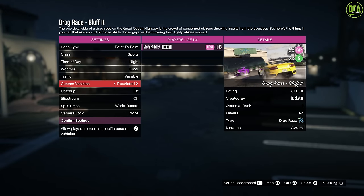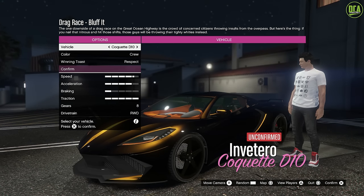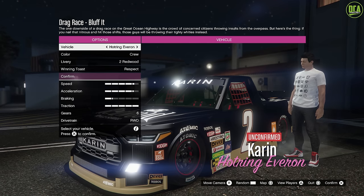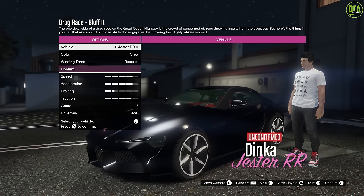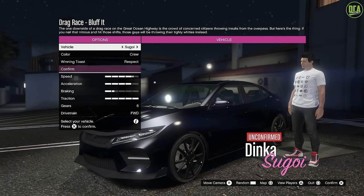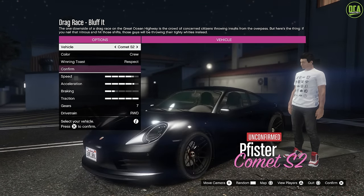The weird thing about these races is that there are vehicle restrictions on the cars in each class. For Sports, you can only use the 10F, Coquette D10, Euros, Growler, Hot Ring Everon, Jester Racecar, Jester RR, Masakura Racecar, Spectre Custom, and Orva Segoi. For Tuner, we have all the typical tuner cars, which is to be expected.